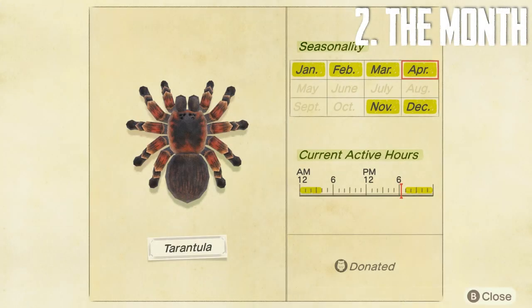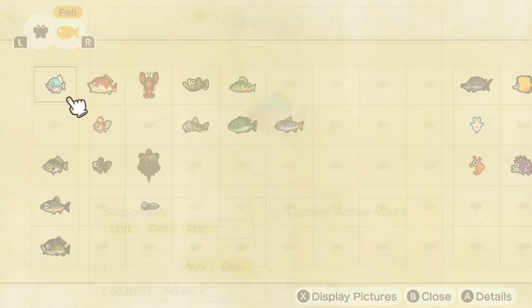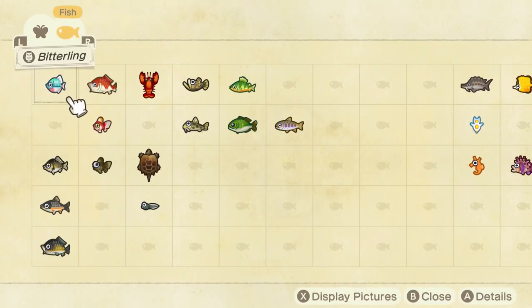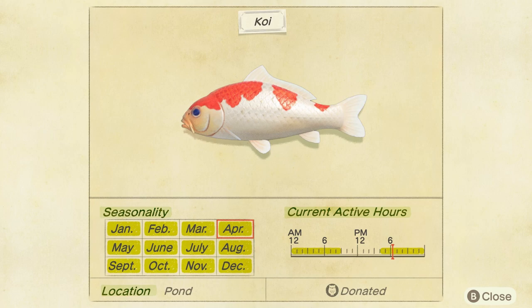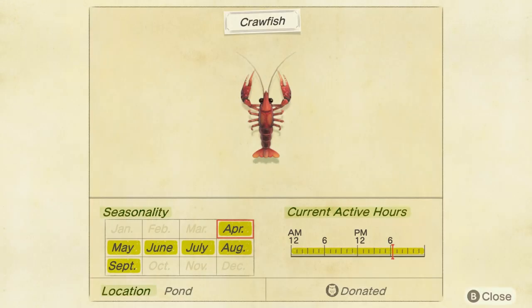Number two: the month that you are playing. Certain bugs and fish can only be caught during specific times of the year. During March you were able to catch fish like the yellow perch or the stringfish; during April you cannot. You can see the spawn months for fish and insects you've already caught in the Critterpedia on your phone, and you'll also find that information on the two links in the description.